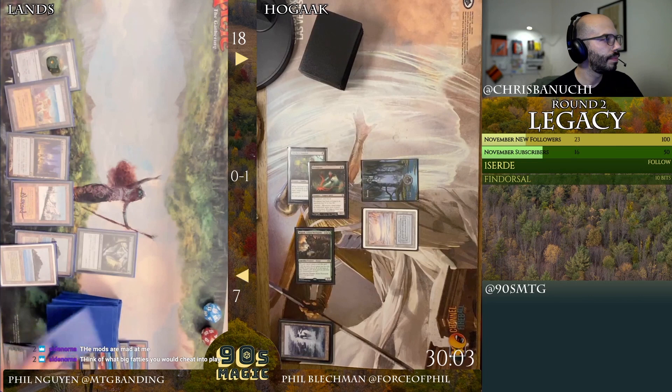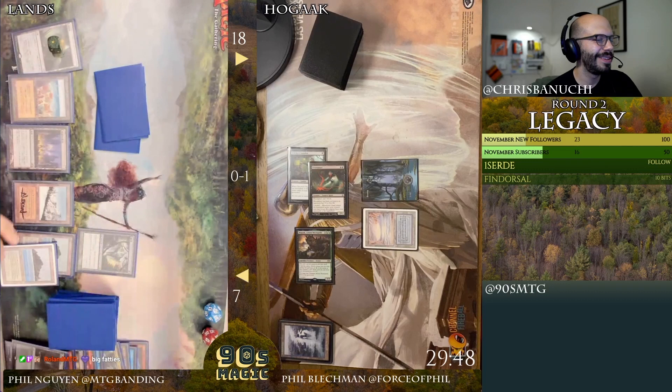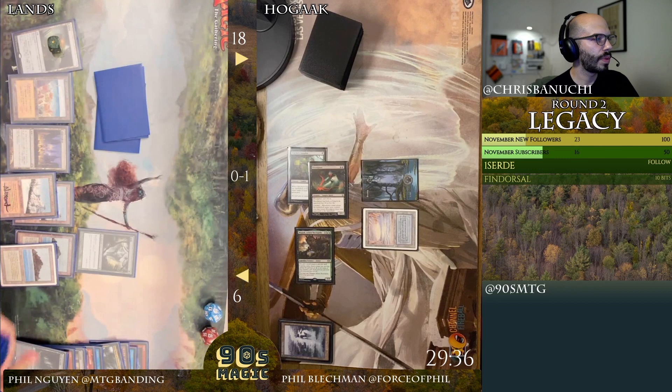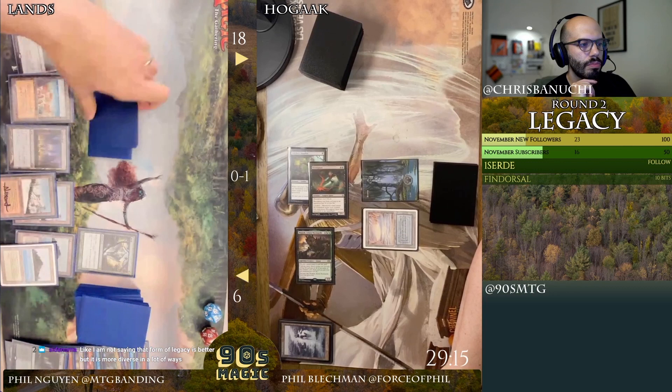It's just an auto-mod side owner — it's a bot. First land drop. I'll crack — Taiga. Another Taiga. The dredges have not been great, but we might see URL flashback here. It's more diverse but not better, okay.